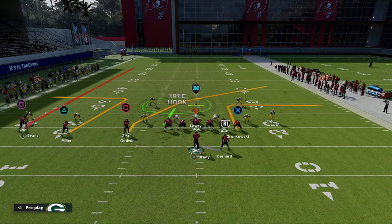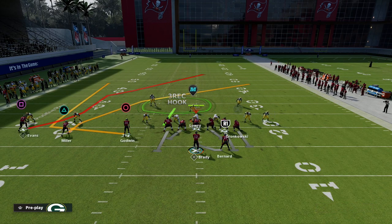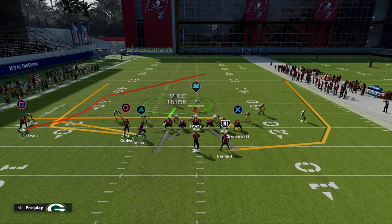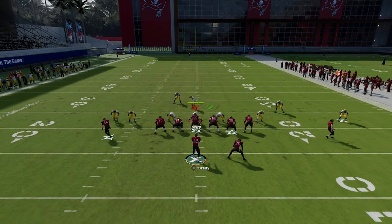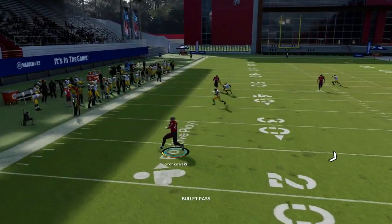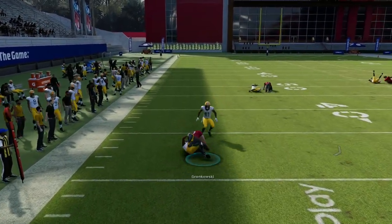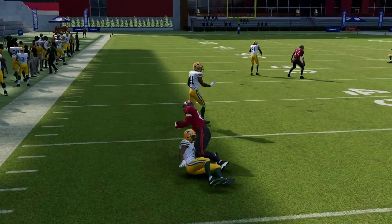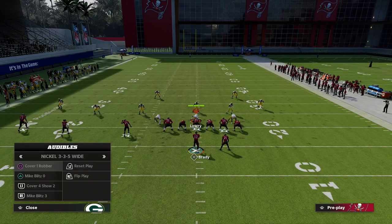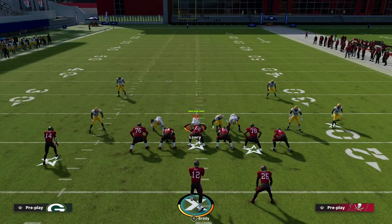Generally speaking, most people are going to play cover three with curl flats. If they play that, this wheel will typically get matched as it cuts upfield. What you'll notice is that leaves the tight end underneath, and I can just truck upfield for about 15 yards. So against match coverage or cover three, it's going to typically match the wheel.